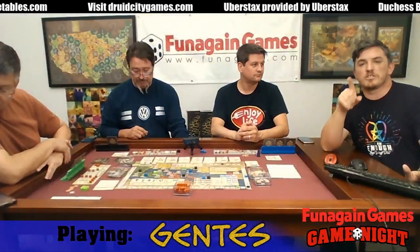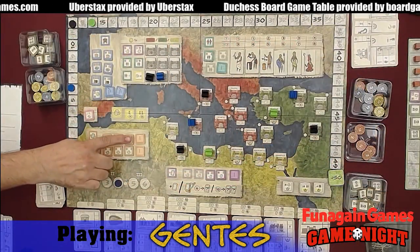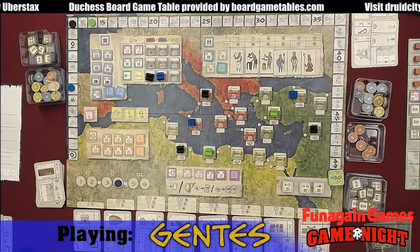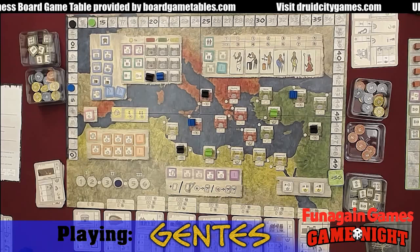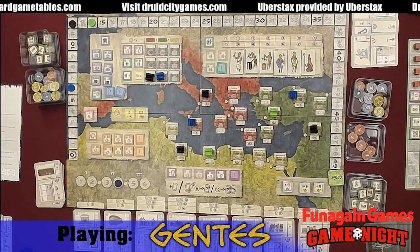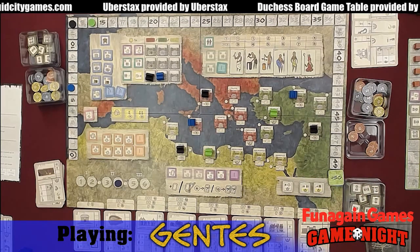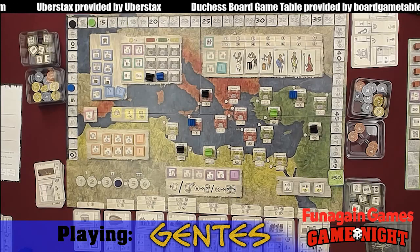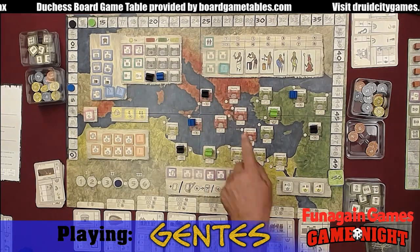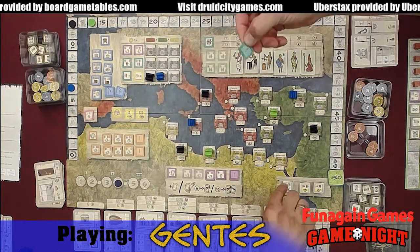Just to answer a quick question, Kenny — yes, the setup does change just a little bit with different player counts. As you can see, there are tiles here that only have dots on them. On the reverse side, they are actual action tiles. You'll flip those over — they cannot be used during certain player counts. If you're only playing with three players, you can throw that one in the box.